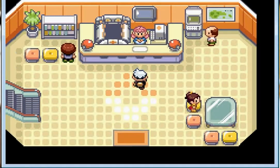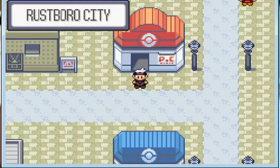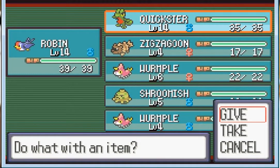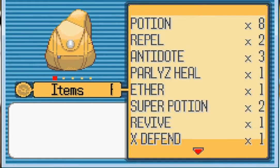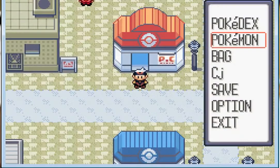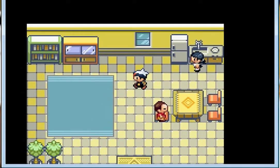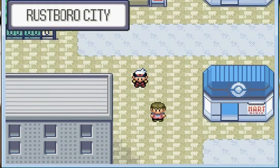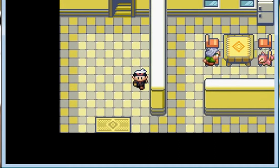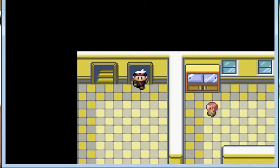I'm going to give the Quick Claw to Quickster — very ironic giving him a Quick Claw. She won't give me the HM for Cut yet — she's supposed to give it to me but not yet. I'll keep talking to people and see what's going on before I go to the gym.